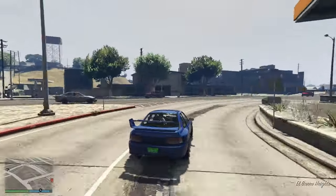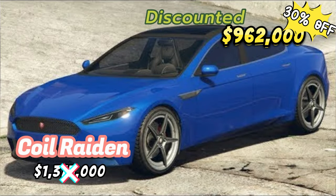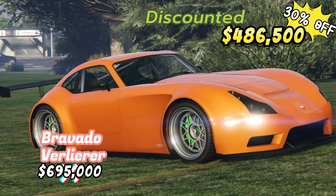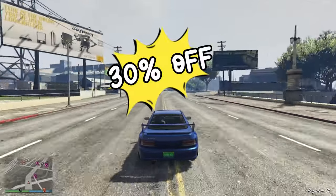Now let's talk wheels and deals. This week's discounted cars include the Coil Raiden, Overflod Tyrant Morgan, Volker Nebula Turbo, Bravado Verlier, and Pegassi Infernus — all at 30% off.